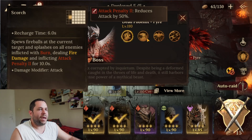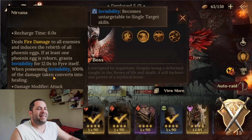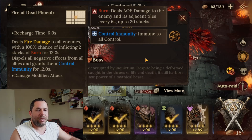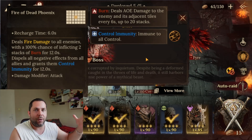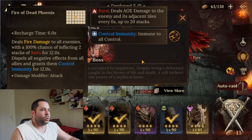The spells this boss uses include applying an attack penalty, burn, and invisibility. Most importantly, 100% of the damage taken converts into healing - this is crucial to know because it's the most important thing here. Burn deals area damage and grants control immunity.